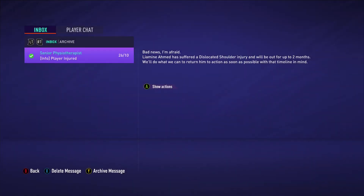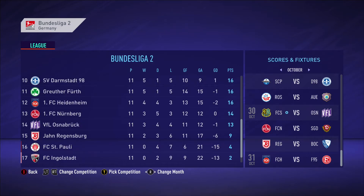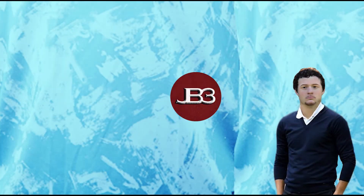It looks like Ahmed will be out for two months - even though he was grabbing his ankle, it's actually a dislocated shoulder. We grab the victory that mattered though, we get the three points and move up the table into ninth position. We're closing the gap and if we can pick up some games against the top teams we can close it even more. One more game left in October against Osnabrook, who are 14th in the table, so hopefully another victory to end the month. If you enjoyed it, make sure to hit subscribe and turn on notifications - until next time, have a good one.